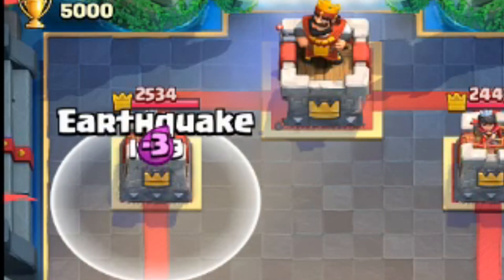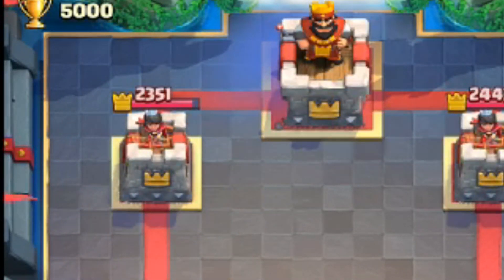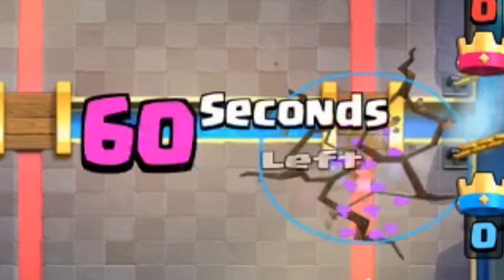Introducing the Clash Royale Earthquake. At tournament standard it accumulatively does 183 tower damage over the course of three seconds. It can fully counter any basic bait card like a goblin gang or skarmy without any issues.